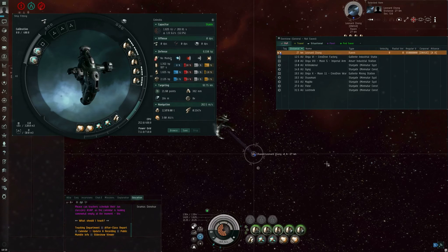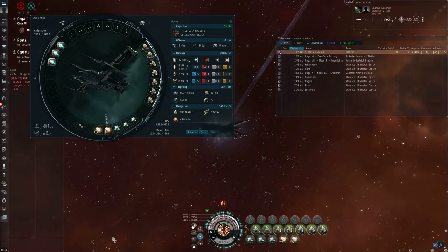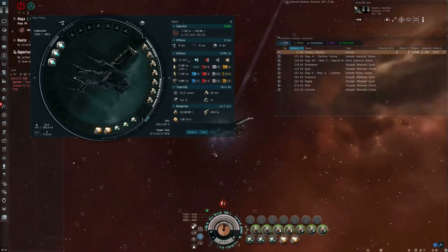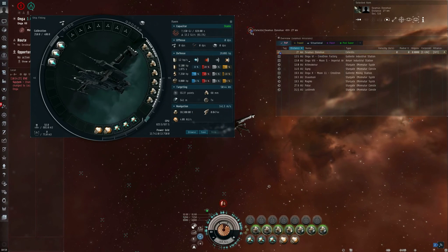It is worth pointing out that this stacking penalties calculation on this one Raven battleship will take into account all incoming hostile effects. Right now I've only got one Celestis on the field. If there were four other Celestis cruisers on the field and they were each applying five sensor dampeners to me, then they would all get rolled into the stacking penalties calculation, so three or four of those other cruisers would pretty much be redundant because we've got so many modules.